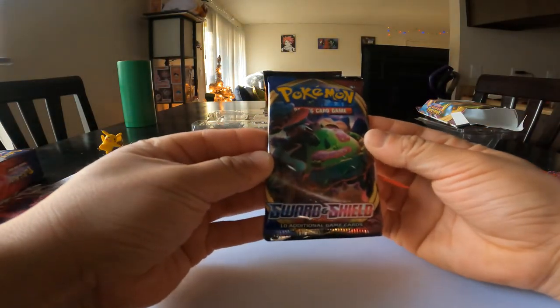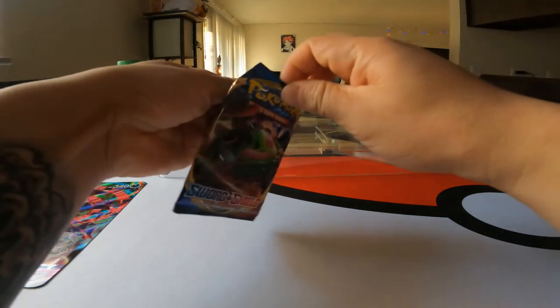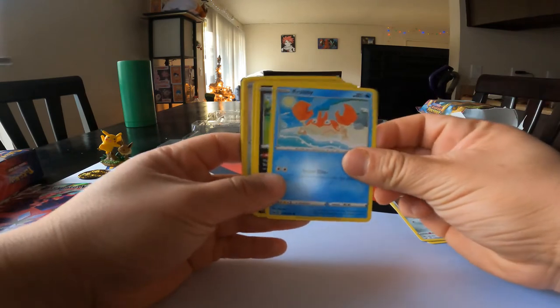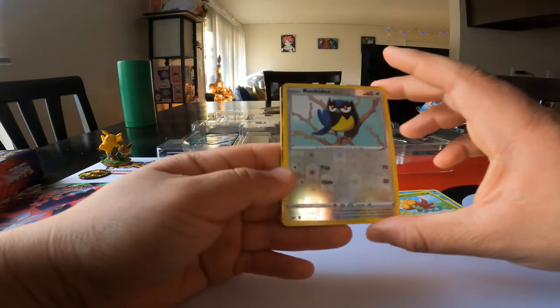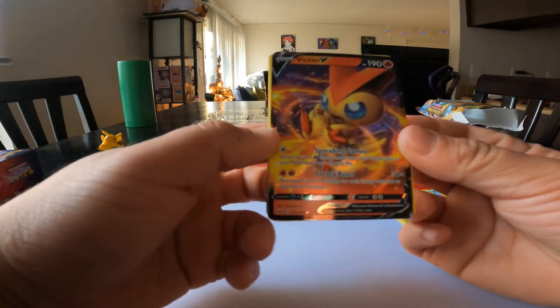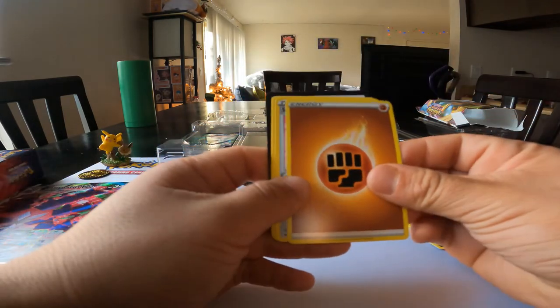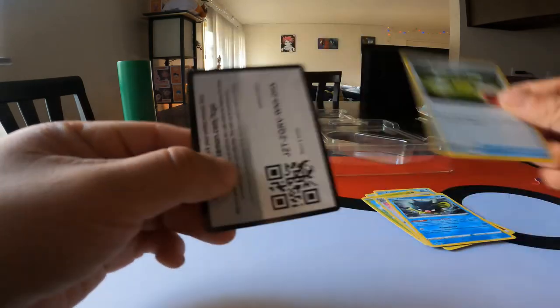Our fifth pack — we got a Sword & Shield base set. Let's see what she's got. Roselia, Ferroseed, Krabby, Zigzagoon, Gossifleur, Rookidee — another holographic, loving it — Victini! Look at that full art — that is dope, loving it. An energy, Sitrus Berry, Qwilfish, and an energy switch.